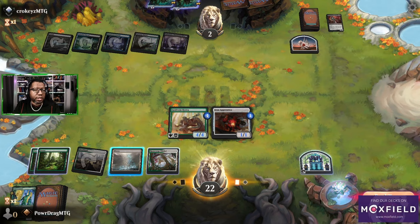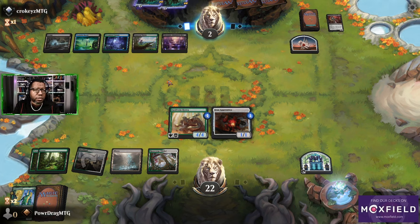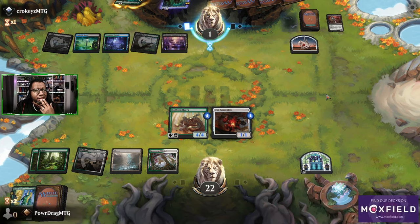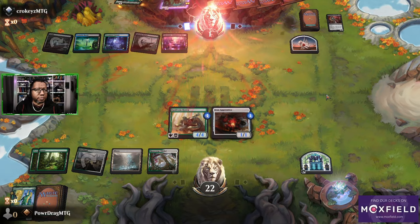They could still cast Gix's Command and leave us with no creatures. I could make the Merix token and move the plus one plus one over to it. Is all of our stuff going to die? They're risking it for the biscuit, going to one. This feels a lot safer now since we can make the Merix token and still attack with the apprentice. We got there!